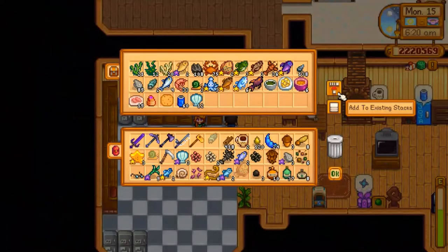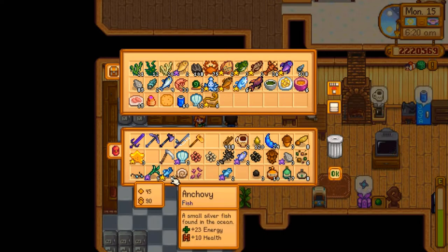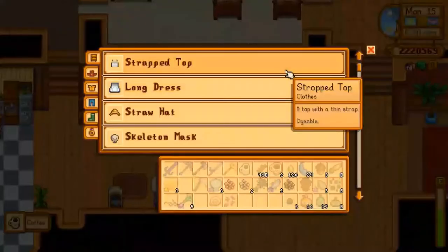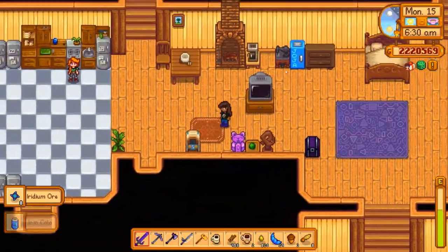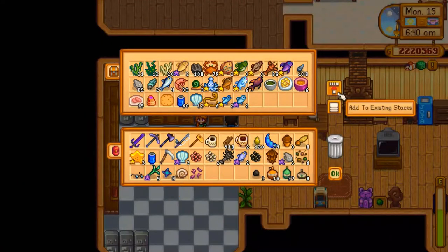I'll give Leia a gift as well. Do we have any salads in here for her? Doesn't look like it. Let me put these eel in here. Do I need the sardine? I don't think I need the sardine, but I'll stick them in here for now. Let's grab the coffee, the Joja Cola, and iridium. Eight pieces — now that's the max you can get. You can get between two and eight pieces of iridium from the statue. Very nice.